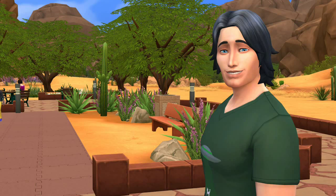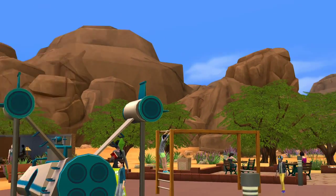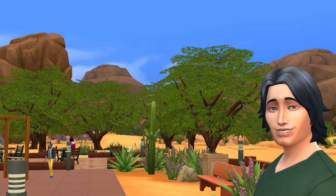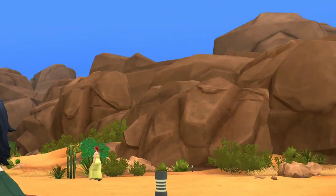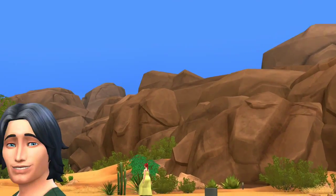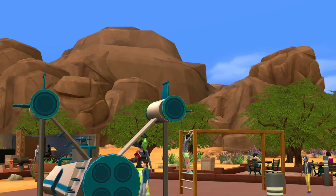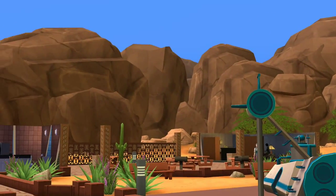Hello everyone and welcome back to The Sims 4. We are here with a very happy, very confident looking, amazing Tate who is at the Oasis Springs Park, the Desert Bloom Park, and it is so beautiful. I'm normally one to be completely entranced with just plants, but these rocks — it reminds me of visiting Utah, of going through a bunch of deserts. It is just beautiful.